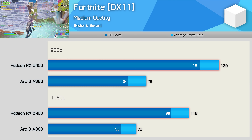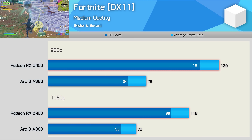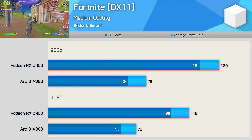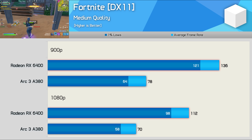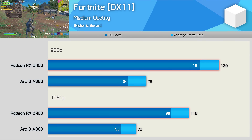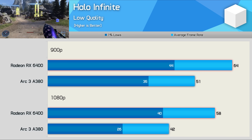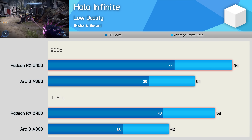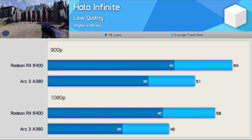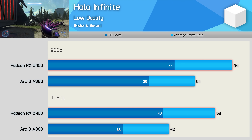Another game where the A380 struggled was Fortnite. The frame rates were playable but less than ideal for a competitive shooter, and what the RX 6400 delivered was significantly more impressive and far more desirable for those with high refresh rate monitors. Halo Infinite using the lowest quality settings saw the A380 fail to hit even 60 FPS on average even at 900p, and at 1080p the RX 6400 was almost 40% faster — disappointing performance to say the least.